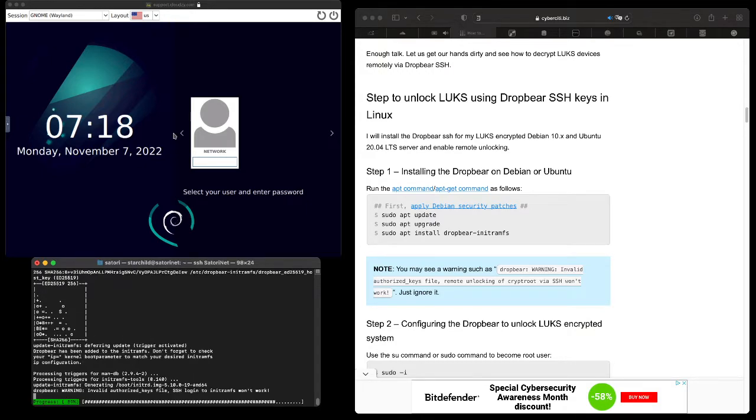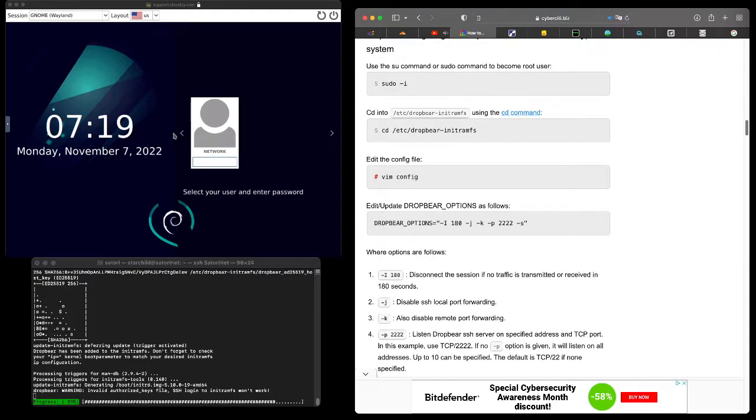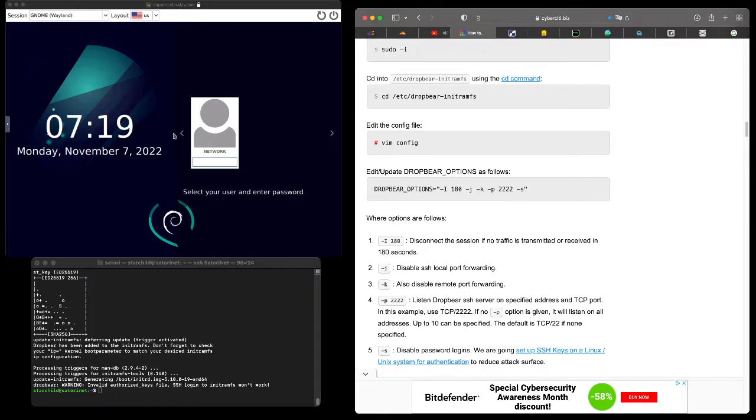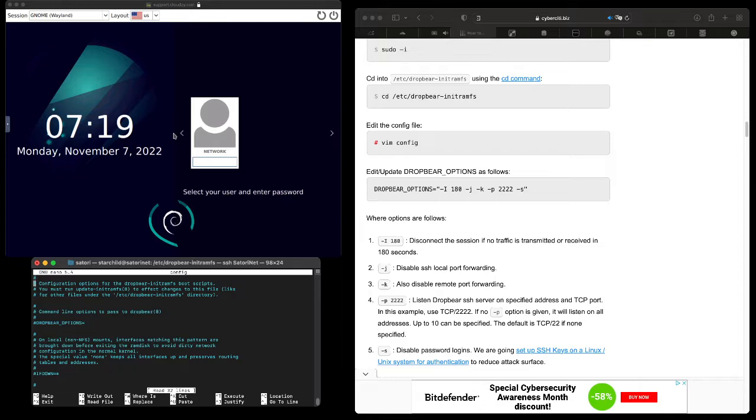It's created our host keys, but we're going to fix that — this is just a basic setup from the install and we'll customize it a little. Now we're going to go sudo nano /etc/dropbear — let's verify this is the right folder because some guides use slightly different paths. It looks like we have the right folder, so we'll go sudo nano config. If not, it would be in dropbear-initramfs. We're looking for the dropbear options.